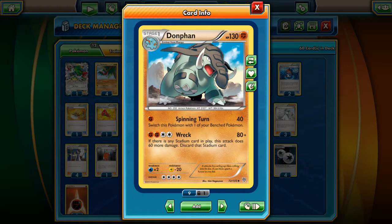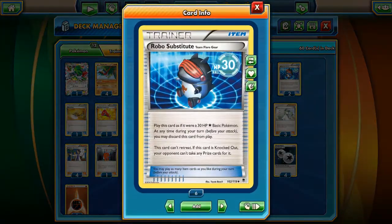You should probably ask yourself why. Because Donfin is a Fighting-type Pokémon with Spinning Turn attack, which allows him to hit the opponent's active Pokémon for 40 and switch Donfin to one of your benched Pokémon. Of course, if you switch to Robo Substitute and your opponent doesn't have Lysandre or Catcher, he's not able to take a prize when knocking out the Robo Substitute.